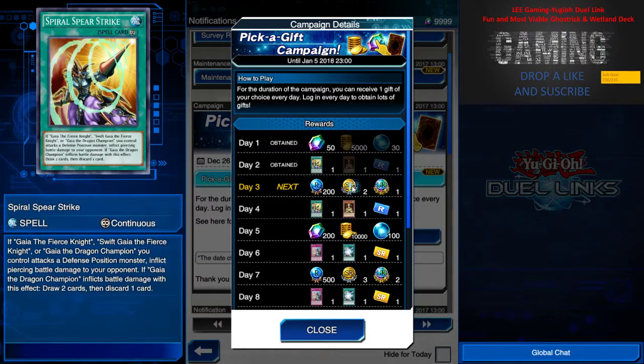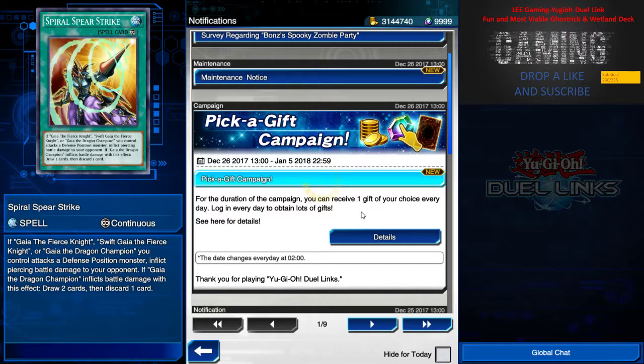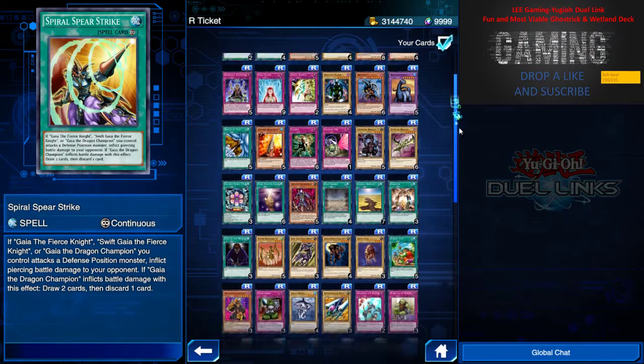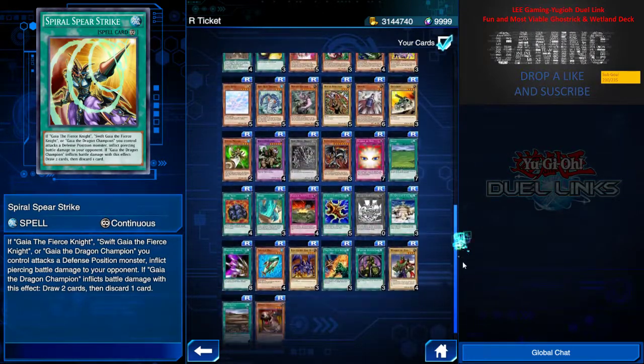For tomorrow there's an SR gem — I'll definitely take it. For those who are low on URs, I suggest taking the UR option. For day four I'll take Spiral as well. For the rare card, you can click on those rares and go inside to see what cards you haven't obtained yet.